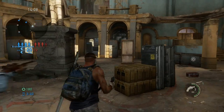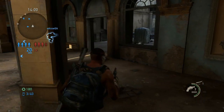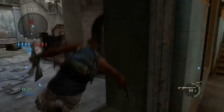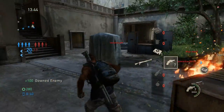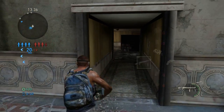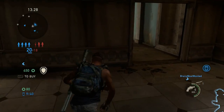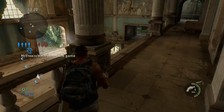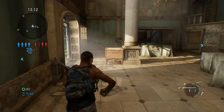The only drawback is it doesn't really have spread fire by default. You have to upgrade it during the game to increase the spread fire, because by default it has a very small, concentrated circle of fire where the bullets actually hit. That's a good thing in most cases — you end up with a more accurate shotgun, less spread fire — but in some cases you do need more spread. It results in you actually having to be more accurate. With other shotguns you can just spray in a general direction and expect to hit somebody, but not with this one.